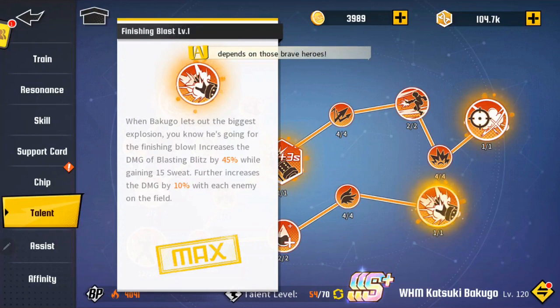The last talent is Finishing Blast: when Bakugo lets out the biggest explosion you'll know he's going for the finishing blow — increases the damage of Blasting Blitz by 45% while gaining 15 sweat, and further increases the damage by 10% with each enemy on the field. You have to love that one — Finishing Blast.